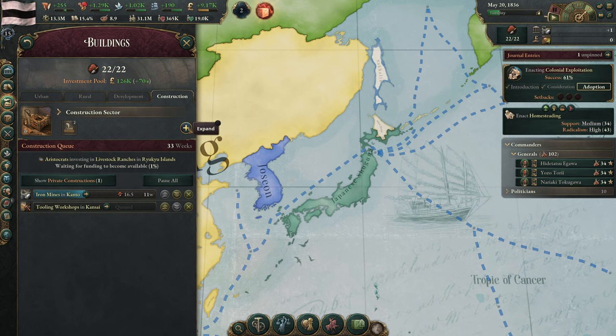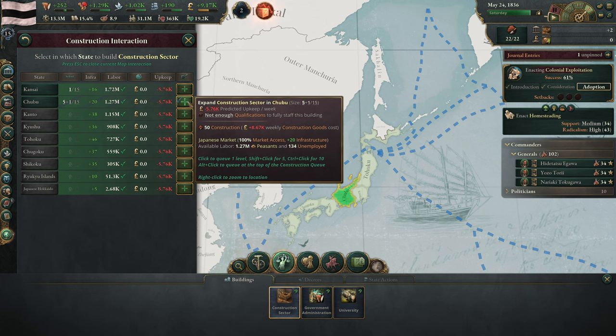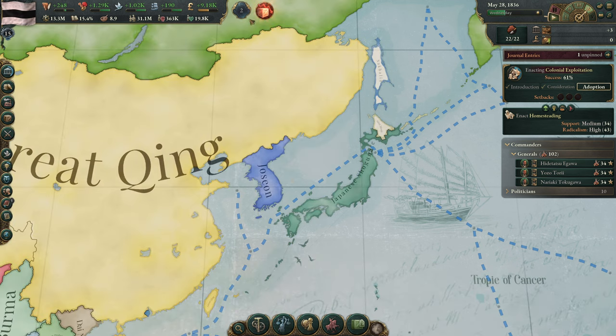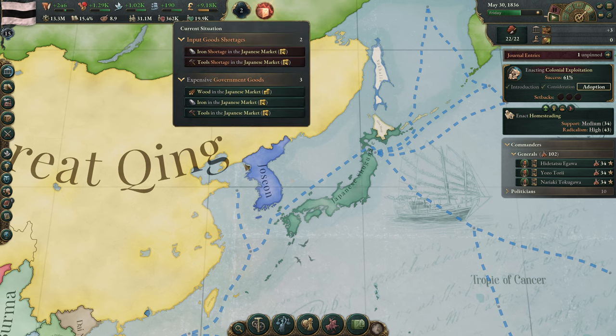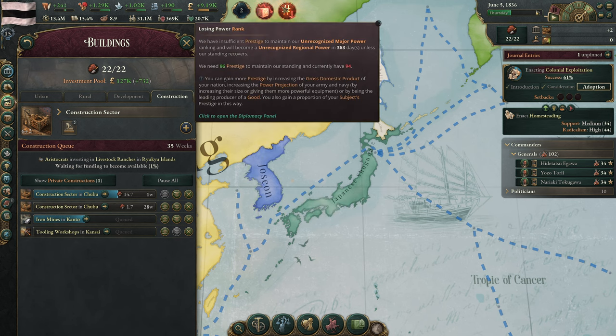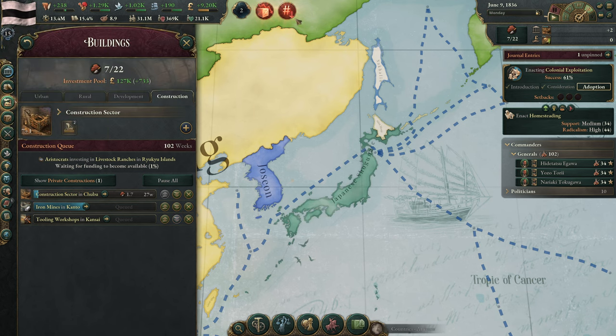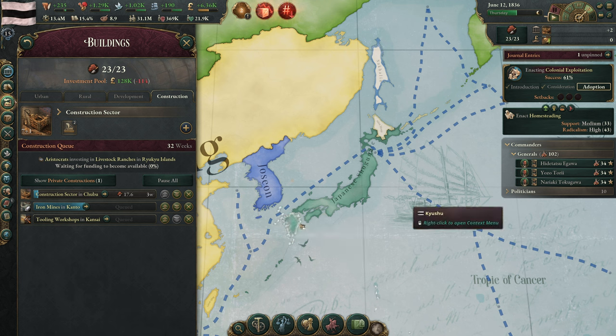We could probably consider getting an additional construction sector. We'll get two more. We don't have maximum throughput — in fact, we have pretty low throughput because of our iron and tools shortages, but we still have some. We're losing our power rank, and that's okay — I'm not actually concerned about that. It'll be going down and it'll come back up. No major concerns there for the moment.